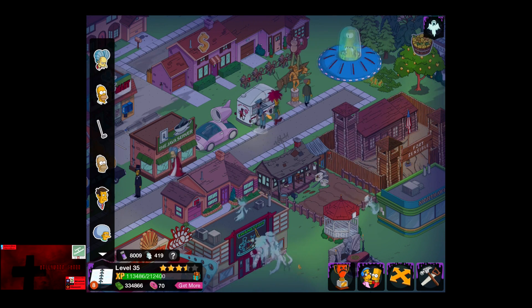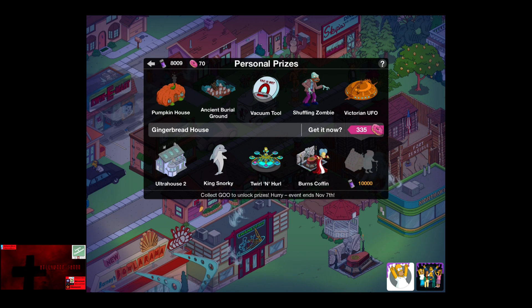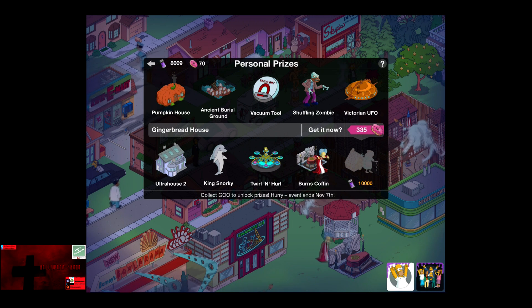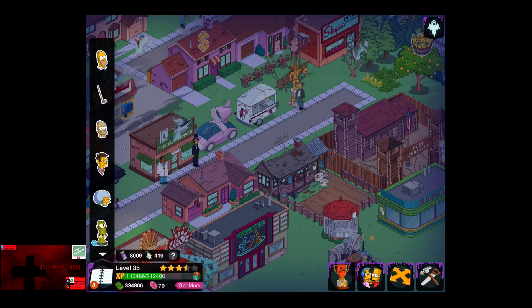So we're going to do this 12-hour job. And as you can see, the final prize is the Gingerbread House at 10,000 goo. So they did make it a little bit easier than Whacking Day, which required 12,500 snakes.